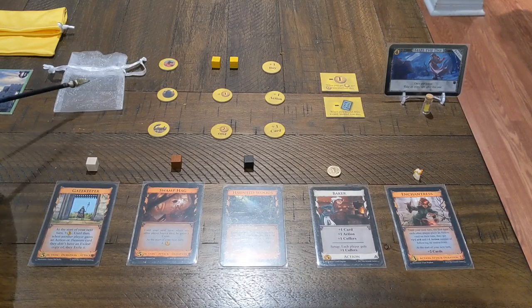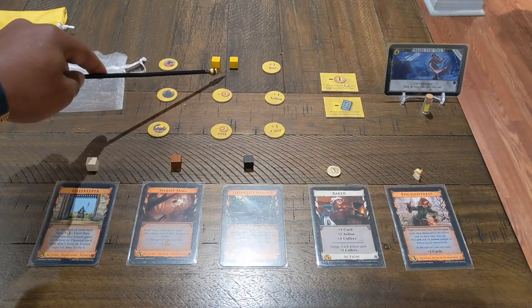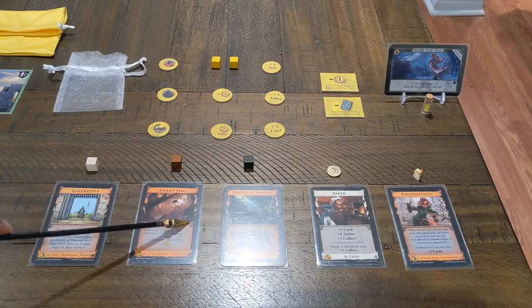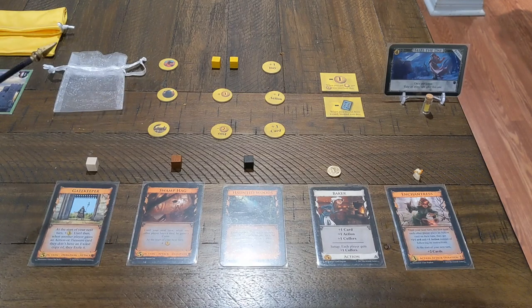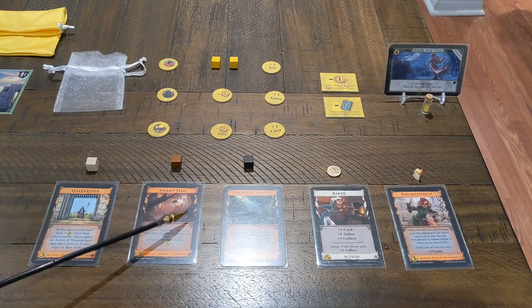You'll also find a smaller bag containing all your tokens, the two cubes for the project from Renaissance, and extra cubes representing each Gatekeeper, Swamp Hag, and Haunted Woods. This is an idea coming from Dominion Online — basically when your opponent plays one of these attacks, you take your cube and put it in front of you for as long as the attack is in effect.